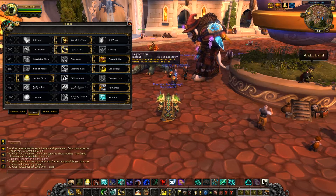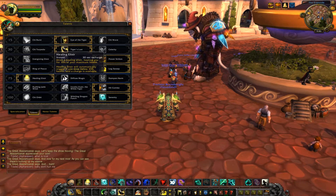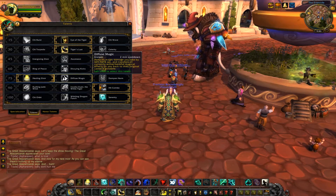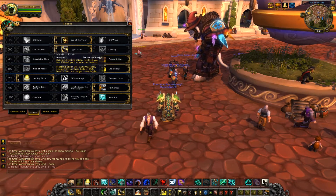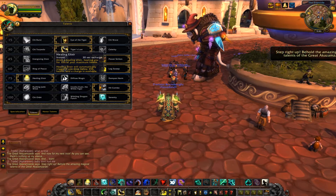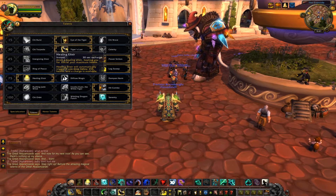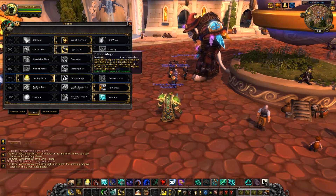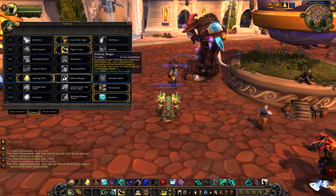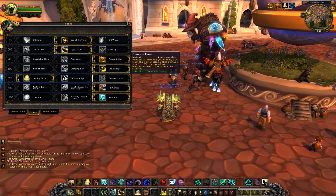Next row I feel like the only real option is Leg Sweep — it's an extra stun with a fairly short cooldown. The following row is between Healing Elixir and Diffuse Magic. I went with Healing Elixir for the extra healing with two charges. Diffuse Magic can be good in certain situations as well, so it's a personal choice. I would not go with Dampen Harm — I just don't see it being useful.